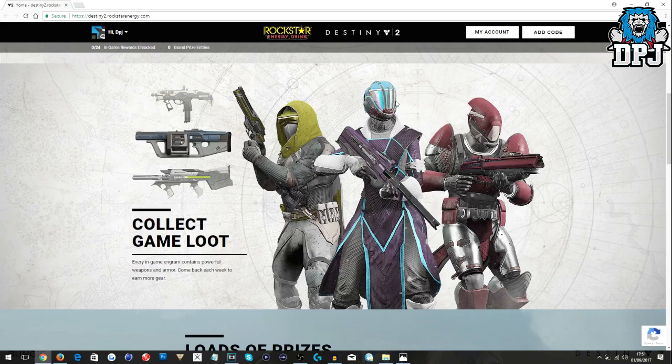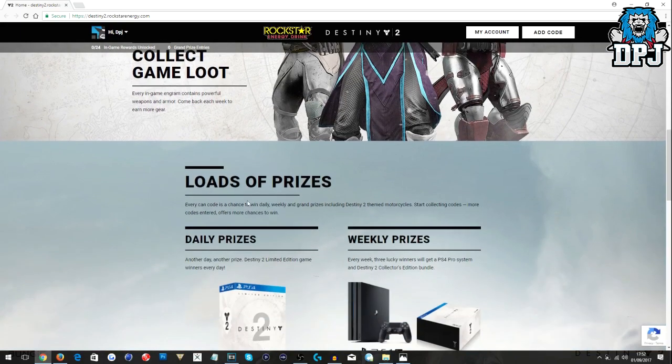Every code also earns one daily, one weekly, and one grand prize entry, with no limit on the number of entries you can earn. Looking at the gear, we can see the Hunter, Warlock, and Titan options. There are weapon shaders that match the actual colored armors as well — looking pretty snazzy. You may also be able to get these weapons: what looks like an SMG, a grenade launcher, and possibly an auto rifle.